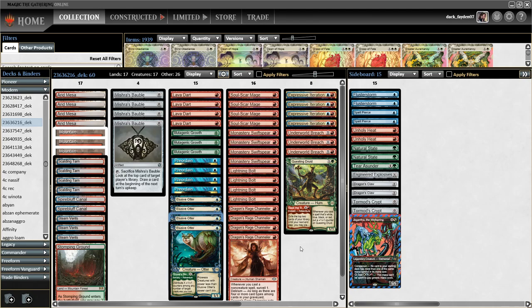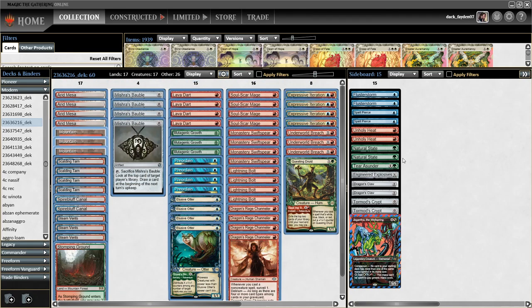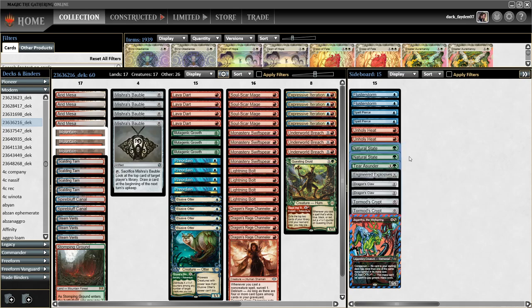So to give you the news: the Otter is good, Questing Druid is also good, and it's playable in the Prowess-type deck. I really like this Temur shell. I also like having Tear Asunder on the sideboard — if I'm expecting more Chalice of the Void I probably go with two Tear Asunders, which is also great against the One Ring. Explosives and Tear Asunder are your only options against Sanctifier and wrecking in the Hammer Time matchup. So far that is my choice for this Prowess list.